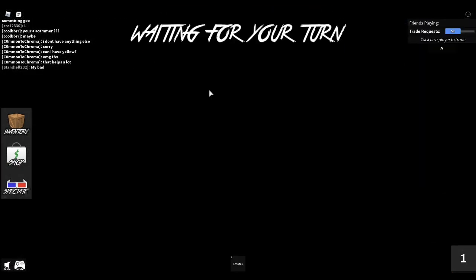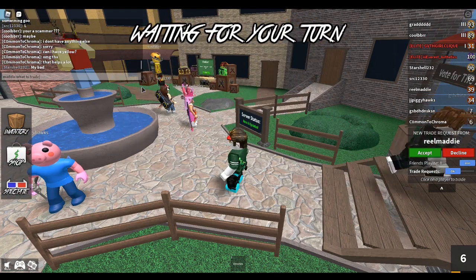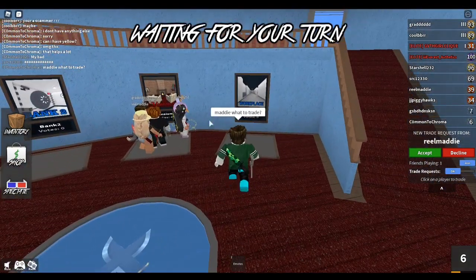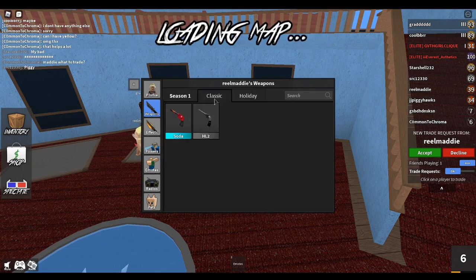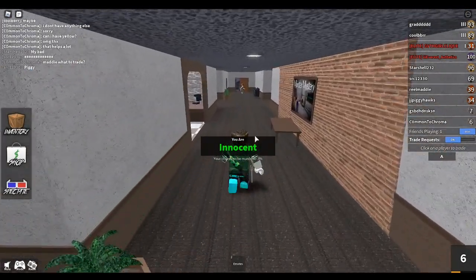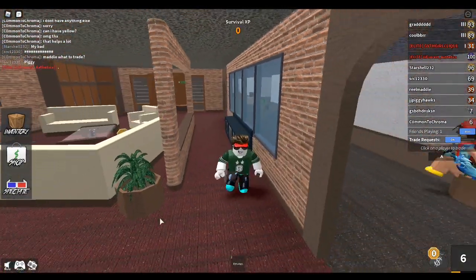We also have a trade request from real Maddie — I'll go negotiate with her. I asked 'what to trade?' because she sent me a trade request. If it's a decent trade I think I'll do it. She removed the trade request though, so I'm going to try and find some more trades. We've already made progress in the first episode — we're up to an uncommon, which I wasn't expecting. I was hoping to trade the HL2 for two commons, then trade commons up to a rare and work like that, but what we've got going is good.